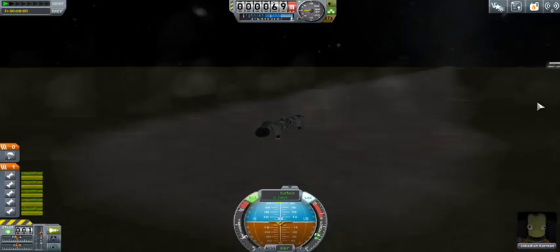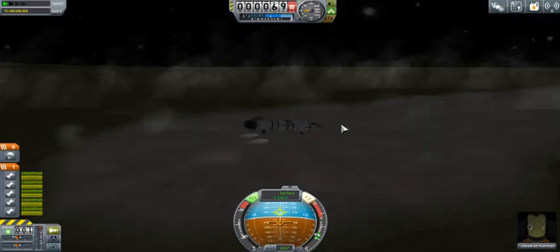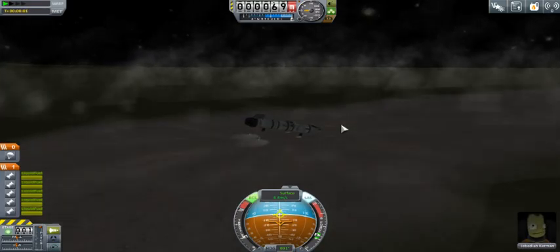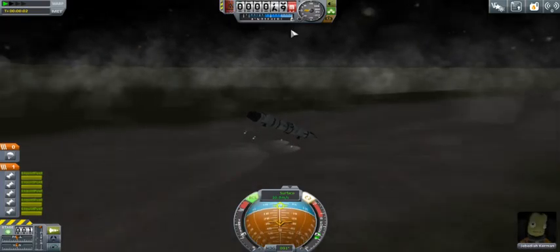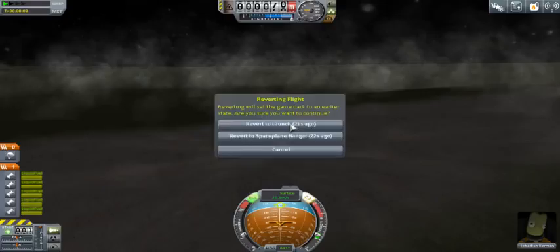We don't have an engineer on board, so we won't be able to repack our parachute and land multiple times. But if we do it right, we can just land with the engines and toggling the throttle up and down to control how fast we're landing. It shouldn't be hard, right?